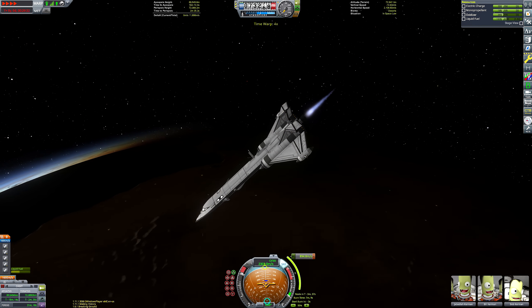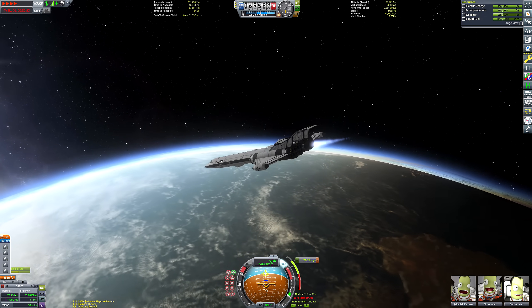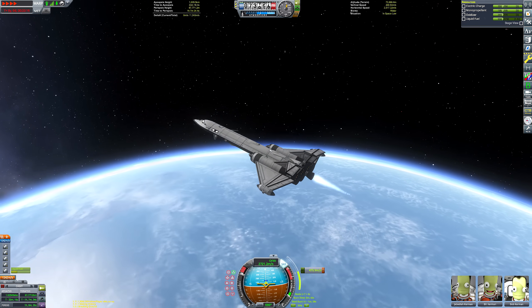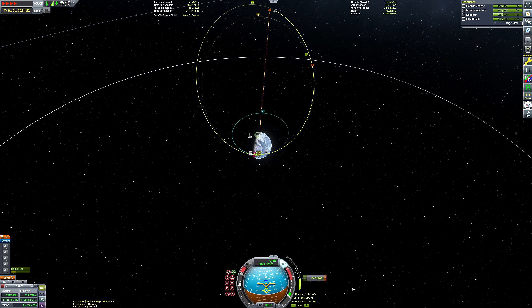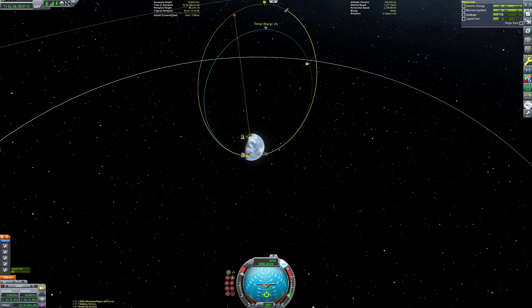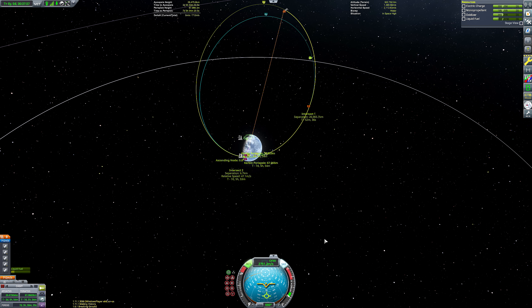So, what are we doing now? We're going to be doing a prograde burn. What I did was I made sure that my SSTO's periapsis was about the same point as the debris's periapsis, and that it was close to the ascending node as well. Then I created a maneuver node at periapsis and dragged out on prograde until we got a nice encounter. I wanted the encounter to happen when my orbit was fairly similar to the debris's orbit — and you can see there, it kind of is. There's not a huge disparity between the two orbits.